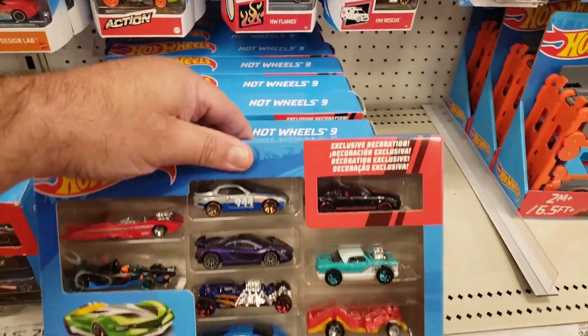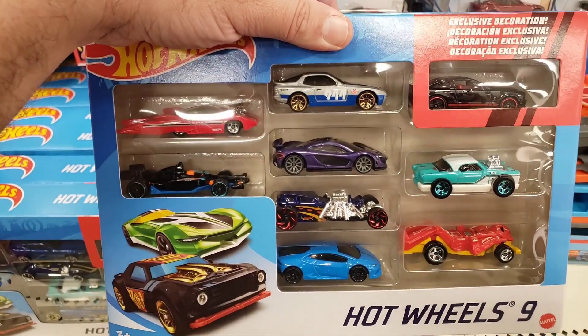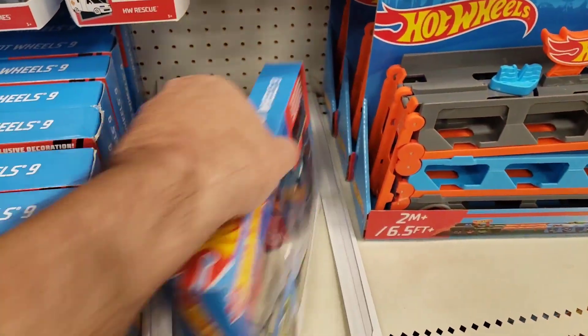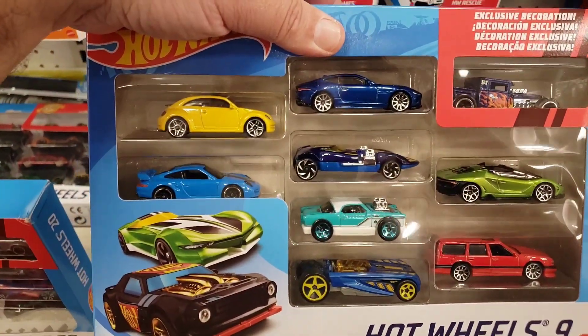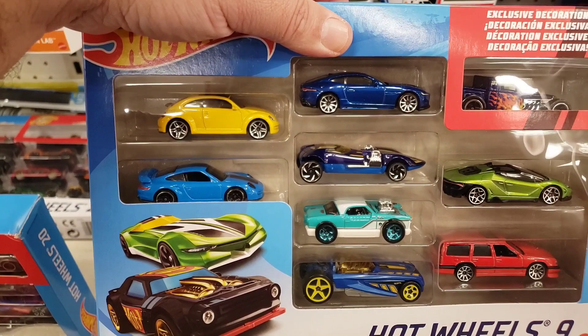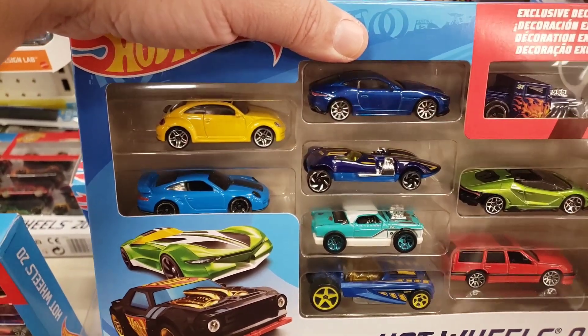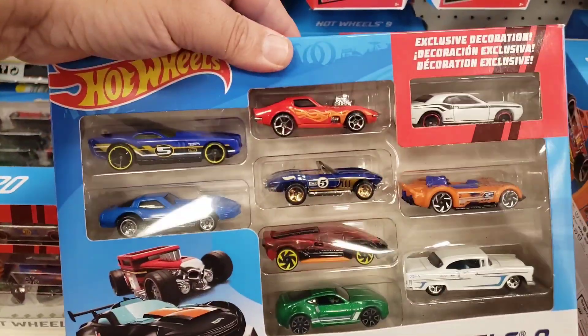Let's take a look at these lamp packs — remember guys, it's good to take a look at these because you could get a good glimpse of what cars are coming up. Pretty cool. Let's come over here and check out that yellow Beetle — that's new to market. I'm not sure what case it's going to come in, but just keep an eye out for that one.